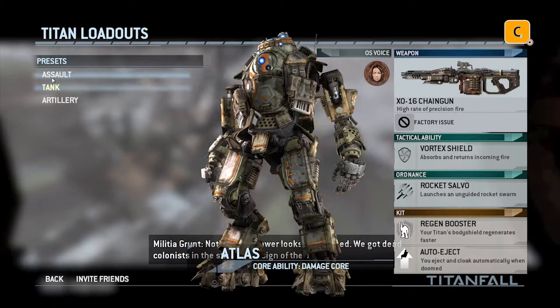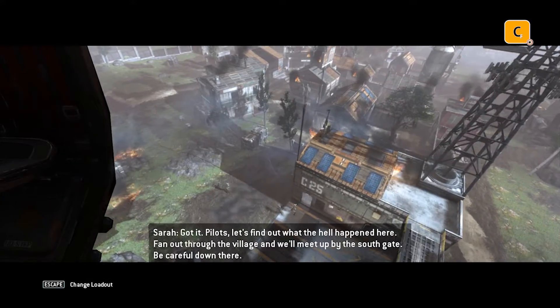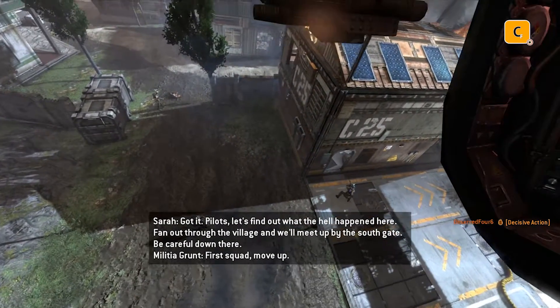The tower looks abandoned. We got dead colonists in the streets. No sign of the others. Pilots, let's find out what the hell happened here. Fan out through the village and we'll meet up by the south gate. Be careful down there.